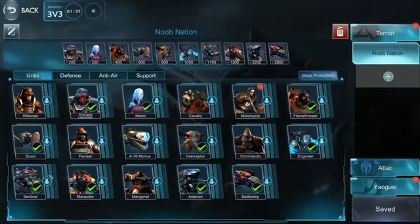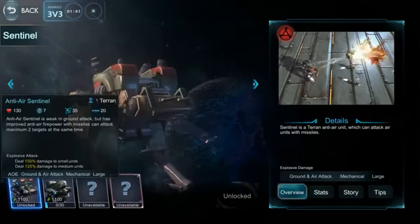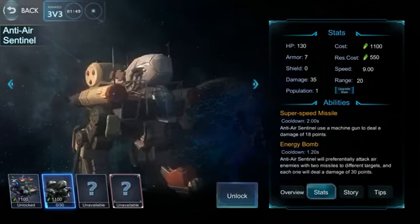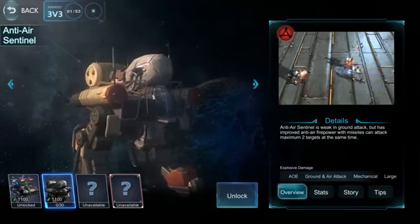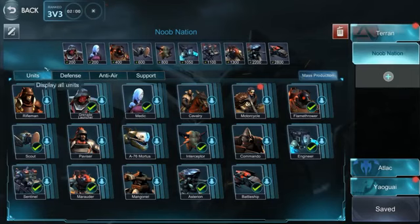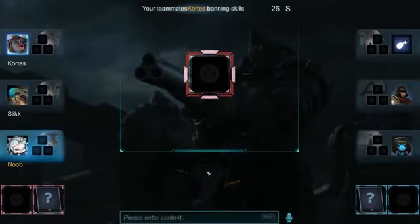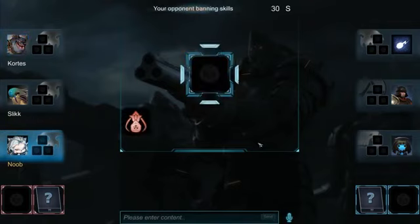Sentinels only have 130 health so they die really quickly, just one shot. About dragons — you have to be careful because they count as air units, and anti-air units can attack the dragons as well. If you're playing against a team with Arhats, they can take out dragons quite quickly because Arhat's ability targets air units immediately and takes them out fast.